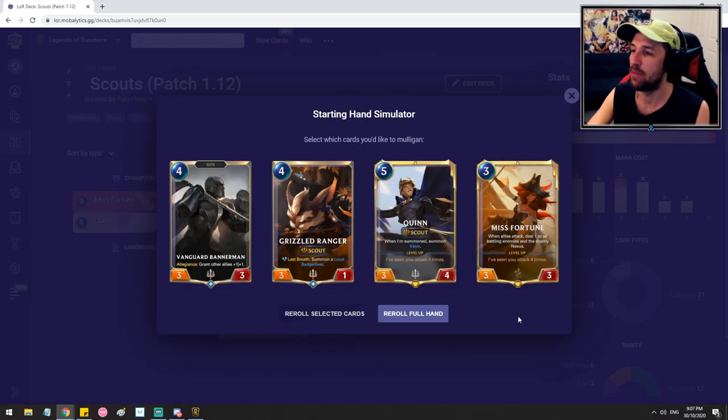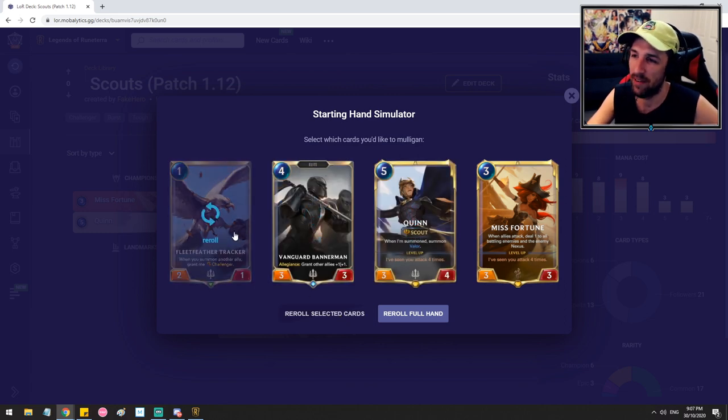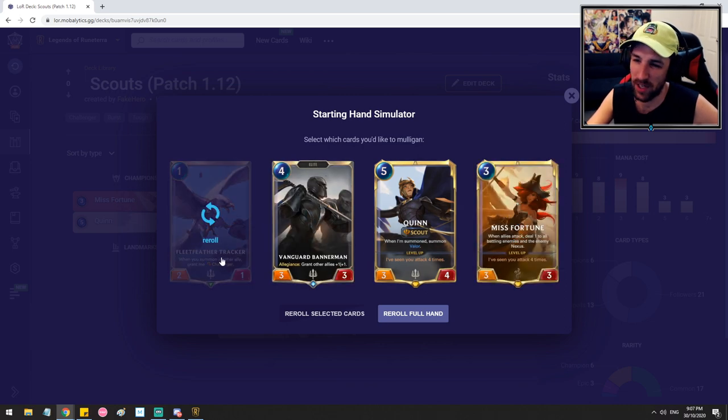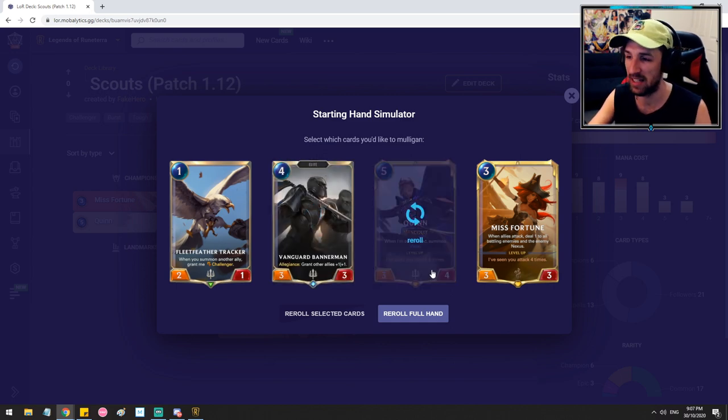Another starting hand here — Miss Fortune is going to be a keep, and I think everything else gets tossed as we look for the curve and combat tricks. This hand looks really powerful. With a Bannermen in hand, I'm going to play Fleetwood Tracker turn 1. If my opponent plays something, I probably don't want to trade. I want to keep my units alive as I curve into Miss Fortune and try to get value, or even into Bannermen.